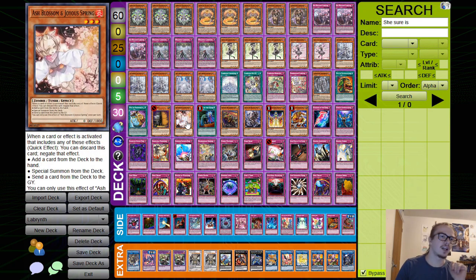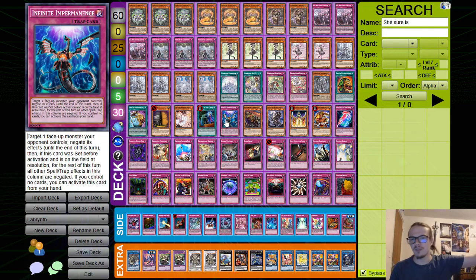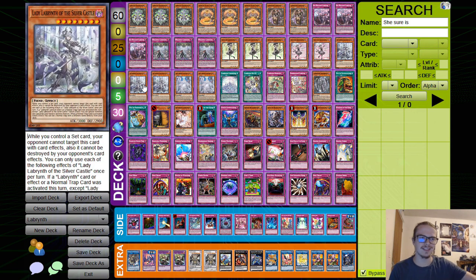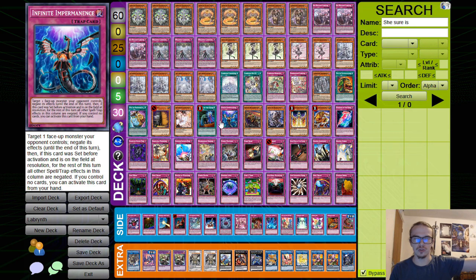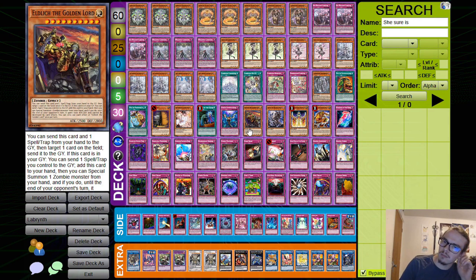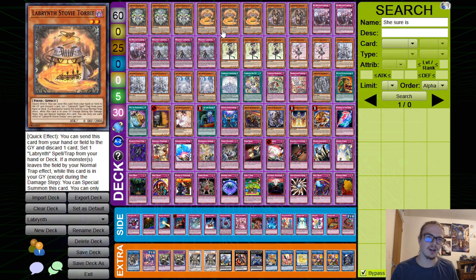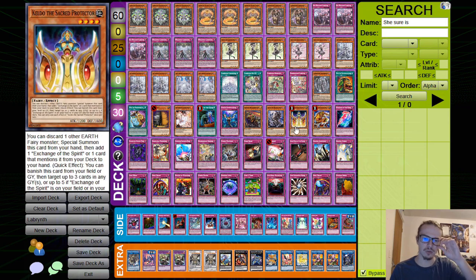For staples: Pot of Extravagance is fine since you don't need the extra deck too much. Pot of Prosperity, Maxx C, and Ash Blossom are all standard staples. Called By is also a staple. Infinite Impermanence is a good normal trap you can chain Lady's effect to. For monsters, Eldlich is great — he does stuff with spells and traps, he's big, easy to summon, and he's the Golden Lord. Lord of the Heavenly Prison is more useful in floodgate or trap-heavy builds.